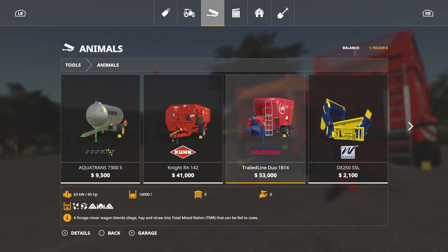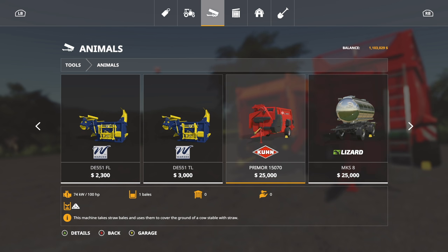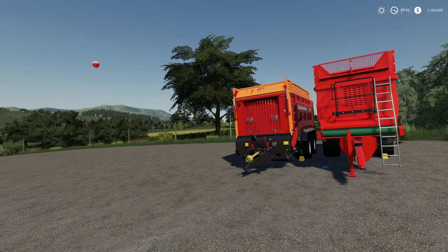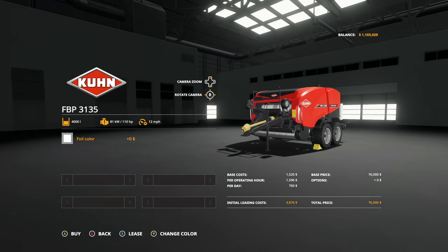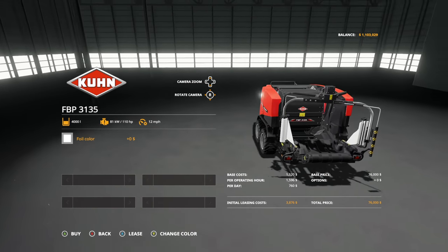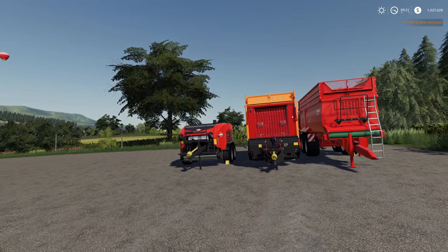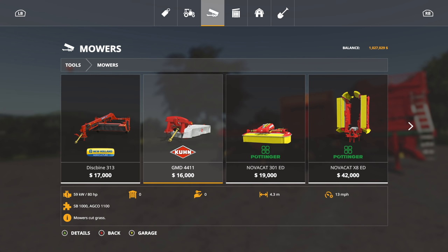Food mixers and straw blowers aren't that expensive to be fair — you'll be fine. I like using the automatic baler because if you want straw bales it'll make straw bales and not wrap them, hay bales will be made without wrapping, and it'll only wrap straw or grass bales. That's awesome. So we'll get one of those.